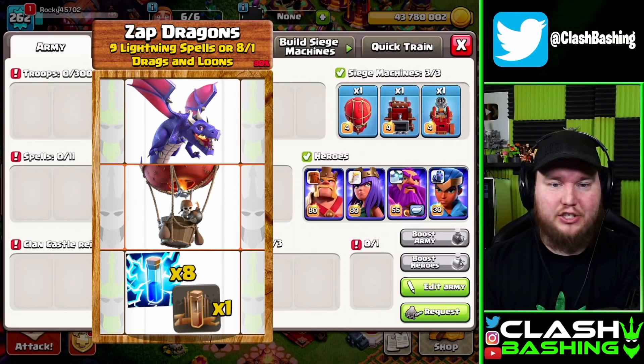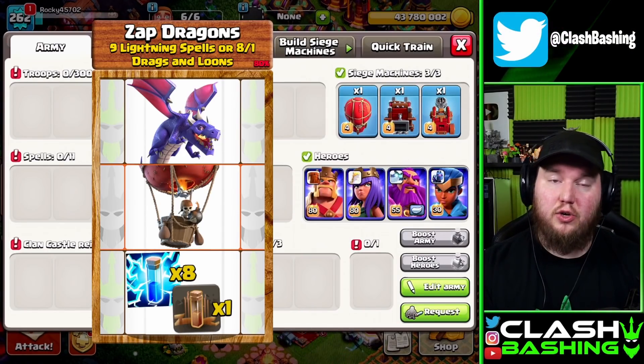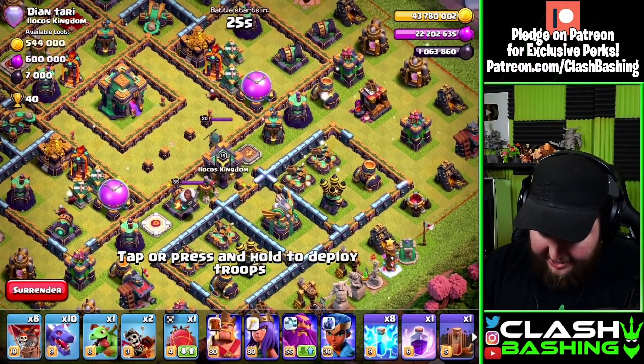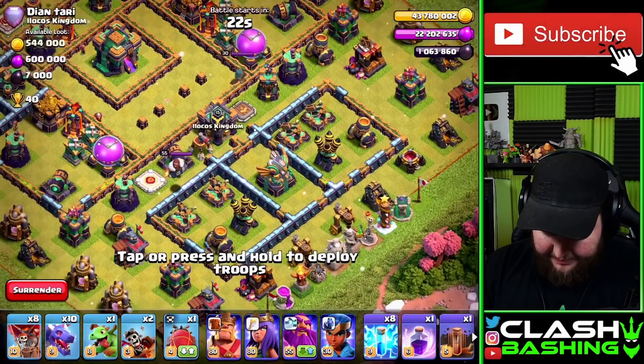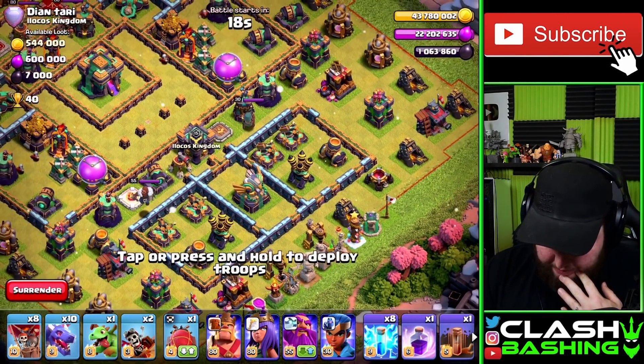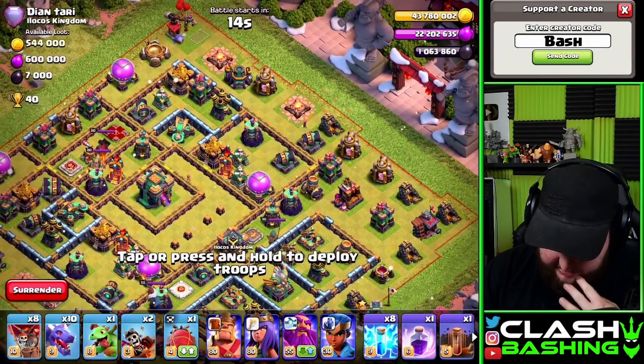We get Zap Dragons! So we have to use nine lightning spells, or eight and one, with dragons and loons. It's an 80% rule. Zap Dragons — I don't know how I really feel about this, considering it's meant to be for lower town halls. We could zap out bow compartments, though I feel like it's six for a bow, or we could zap out a scattershot.